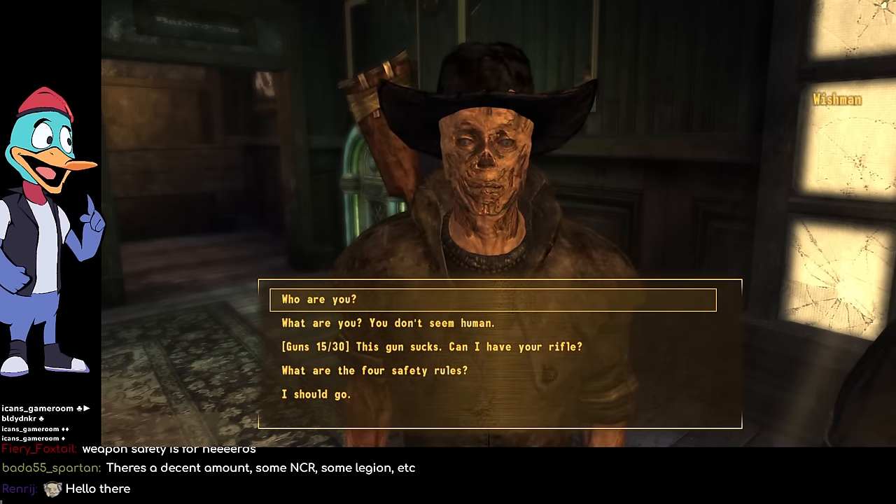Tim says: 'It's me who should be thanking you, friend. Have a great day.' Before asking him to join me, I think I have to talk to Sunny Smiles and get the next step of this quest. Then I could ask other people like Easy Pete and then maybe the characters that I made. Now we're going to help Ringo with the Powder Gangers. We might die horribly — well, maybe not me.